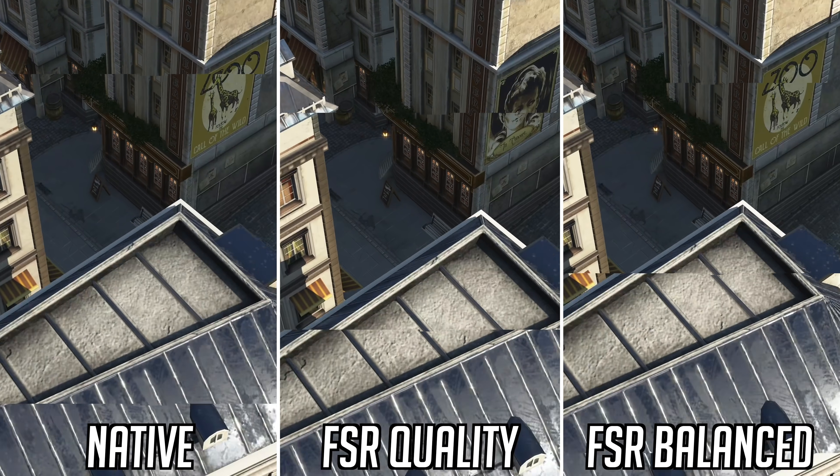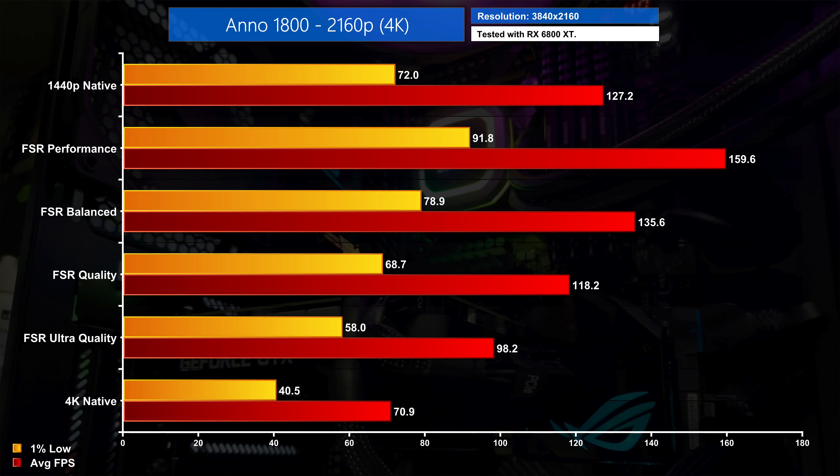Even slowed down to just 25% of the original speed, I'm finding it really hard to spot any differences as the images are moving. Performance scaling is generally similar to Godfall, with a 39% boost over native resolution when using ultra quality mode, increasing to 67% with the quality preset. Quality mode is also just 7% less performant than native 1440p — a difference which is well worth the extra sharpness.